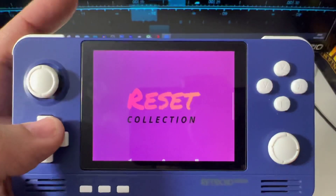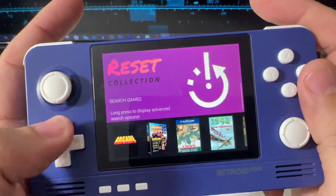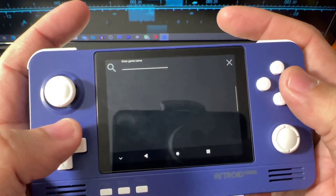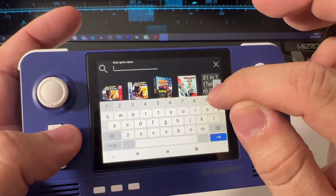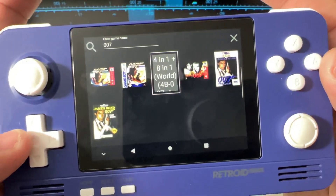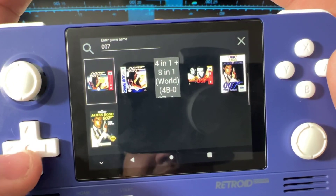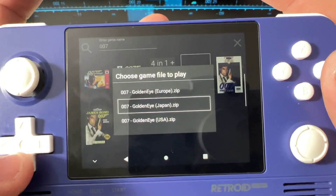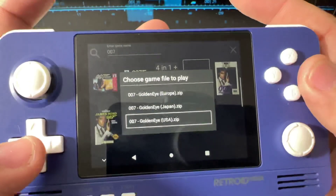The Reset Collection is the best one for me, though we still have some problems. I like this one more because it has a search box — you can come here and look for a ROM you want to play. Let me open it and search for '007.' You get all the games with 007 that you have installed, and you can launch any one of them. You also get options when you have multiple regional versions — European, Japan, USA — so I can pick the USA version.